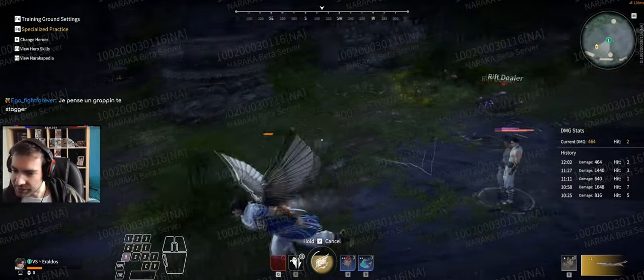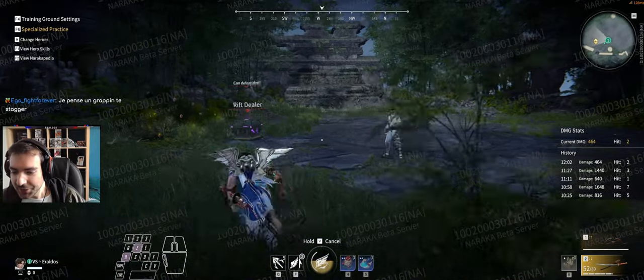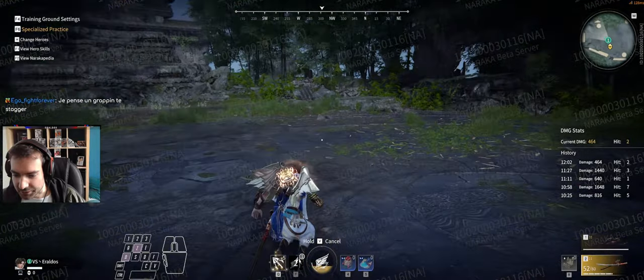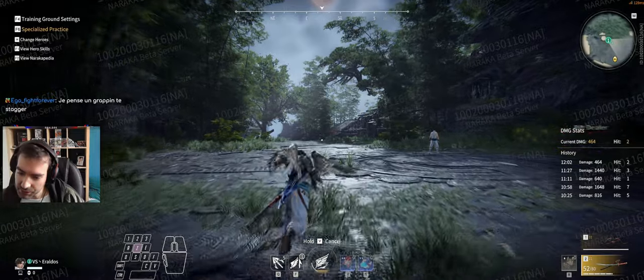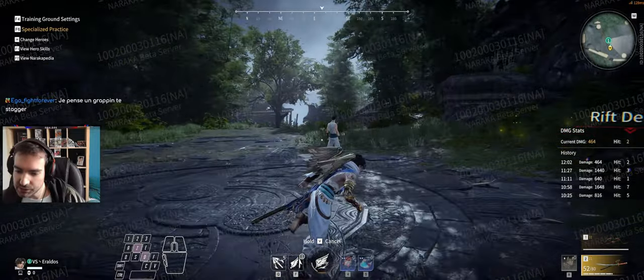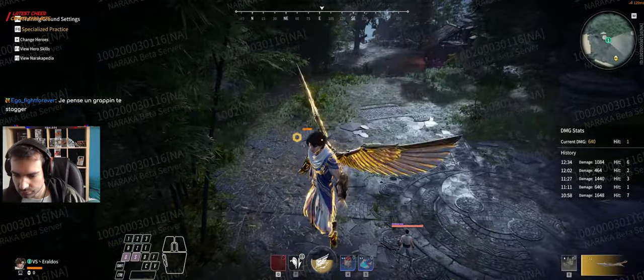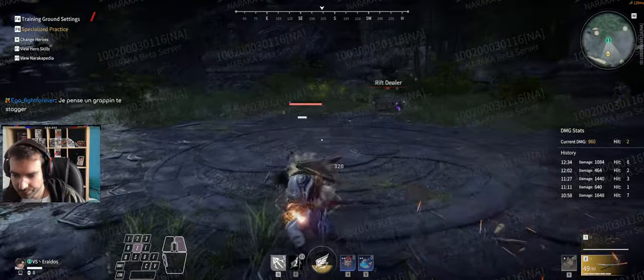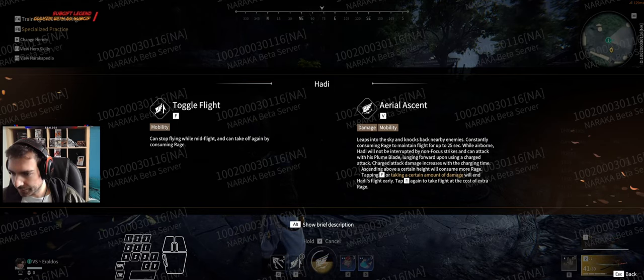Let's press F. F brings me back to the ground, and then I can press F again to get back in the sky. If you press F, you're on the ground — you don't consume rage, but the ultimate timer runs out, though the charge doesn't. Pressing F costs 15% rage. So can you press F under attack? Doesn't look like it.